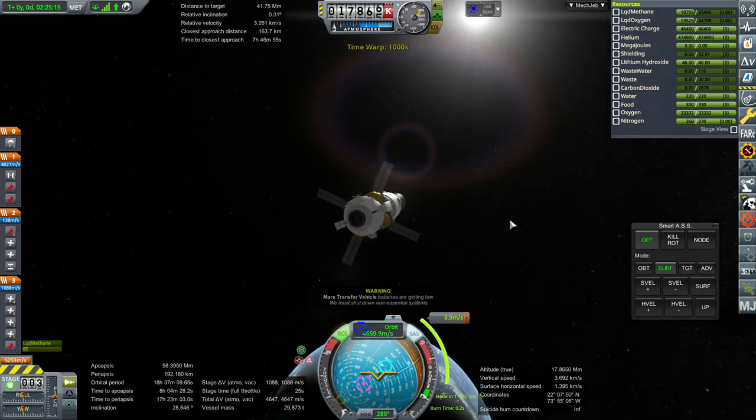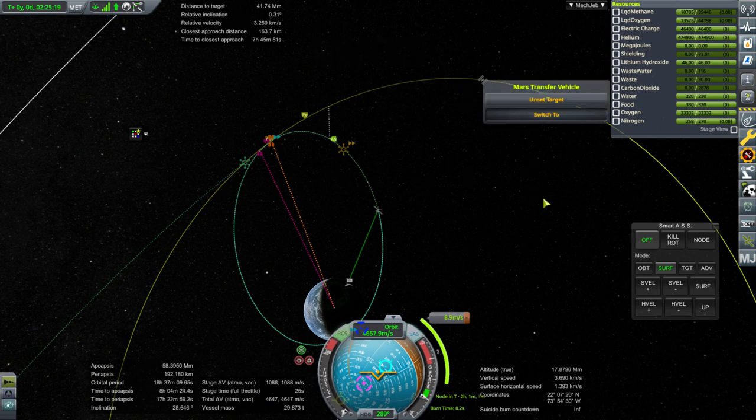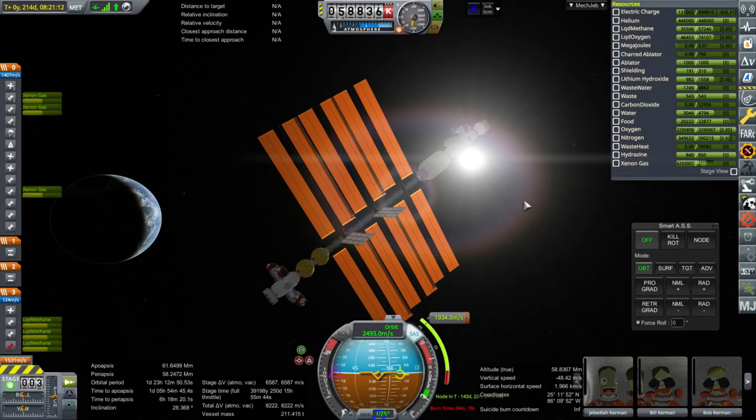The Mars Transfer Vehicle batteries are getting low, even though that shouldn't be possible. Let me switch to it and make sure it's all right. I time warped with it for 100 days and it never dropped below 90% battery, since it's so clear of Earth's shadow that there's no reason to lose much battery power.